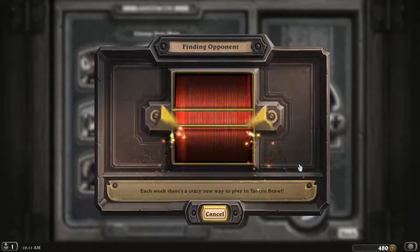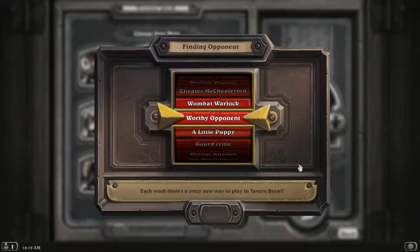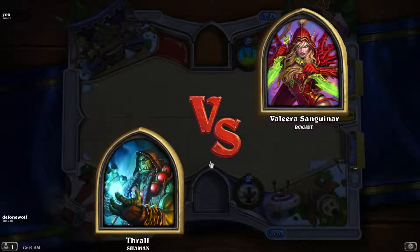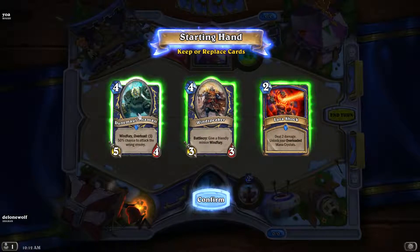Let's find an opponent. The better tactic I've found so far seems to be just keep as big of a minion hand as you can early on, because you'll probably be able to drop them. It takes a little bit of time to actually find opponents. There we go. Okay, so it's against a Rogue.